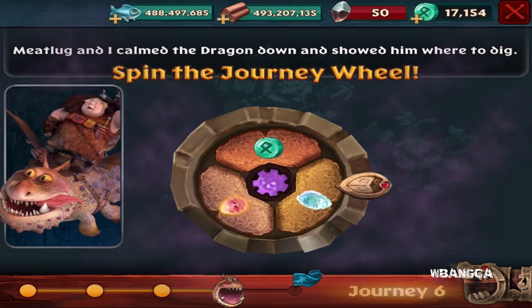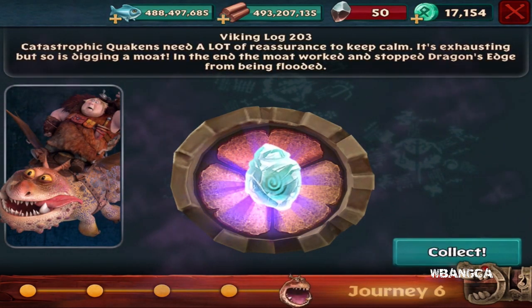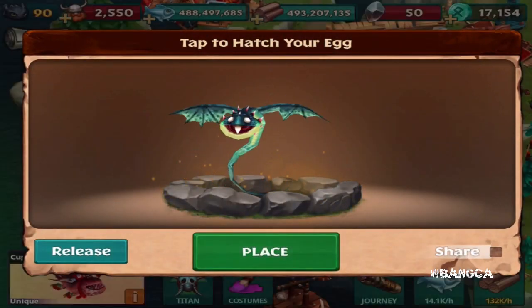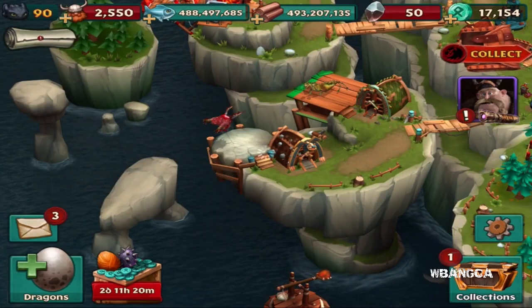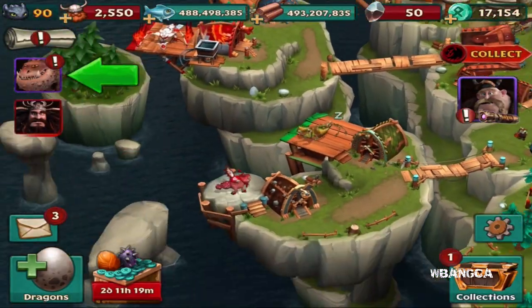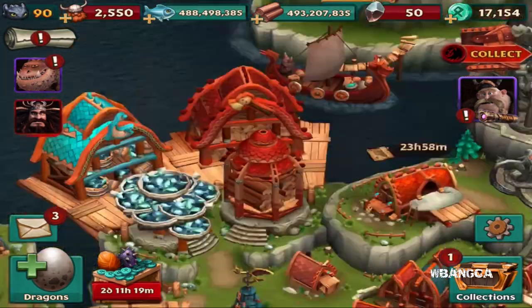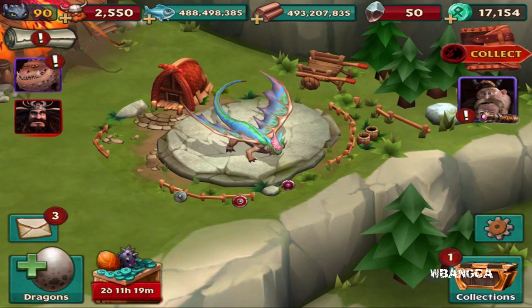We got the Whispering Death, but I don't really need it. Let's collect it and hatch it — we could place it. I'll sell it later. Anyways, that is about it for this video. I just wanted to make a video on the Egg Blossom as well as what's available this week, which is a lot — a lot of Skrill variants.